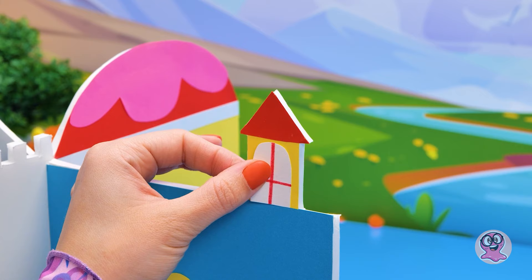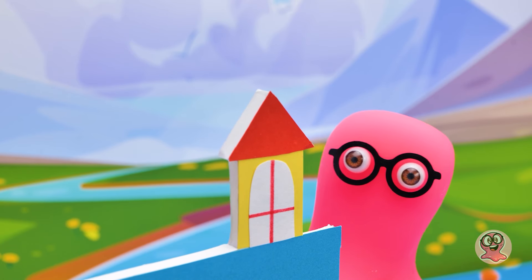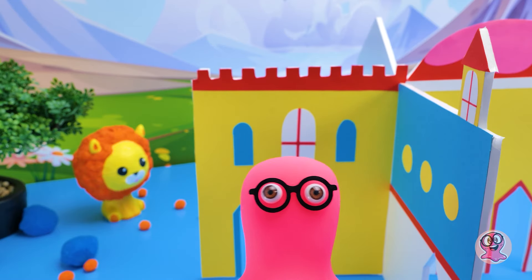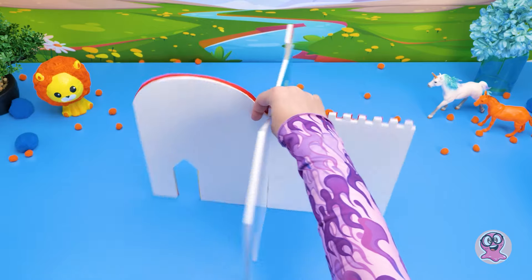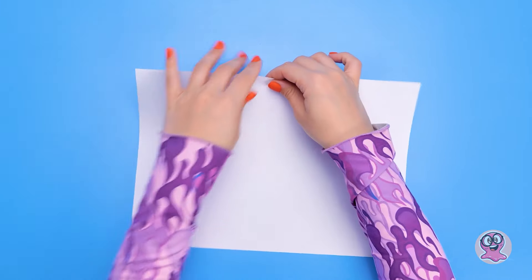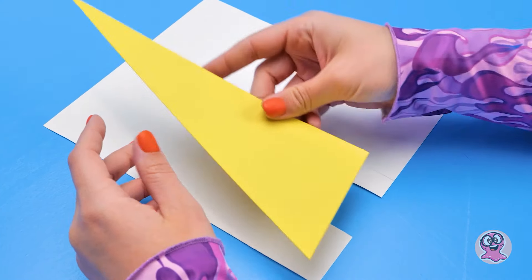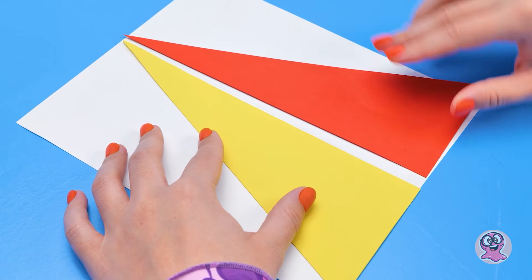Definitivamente precisamos de uma janela aqui para apreciar a vista. A princesa ficará aqui ouvindo minhas serenatas. Quase me esqueci — olha como eu decorei a outra parede. Adorei! Então é minha vez de dar um jeito nessas duas paredes. Vou começar bem as coisas. Voilá! Quem precisa de tesoura? Mas deveria ficar mais alegre. Decorações com cores diferentes fazem a verdadeira diferença.